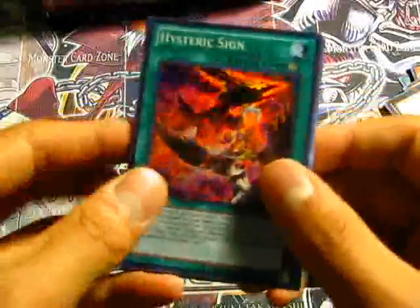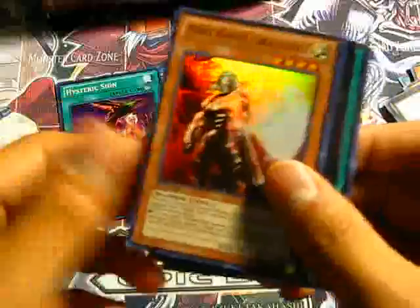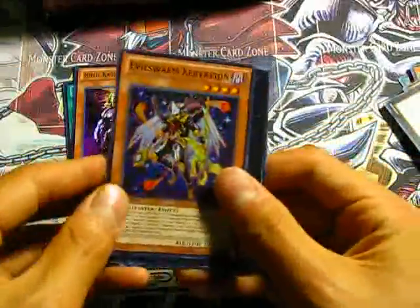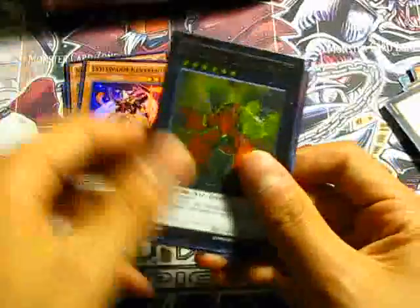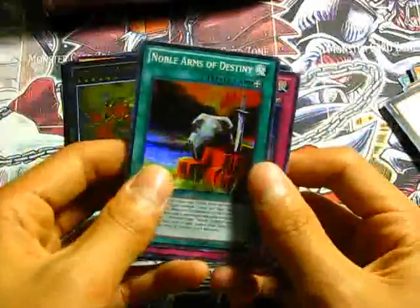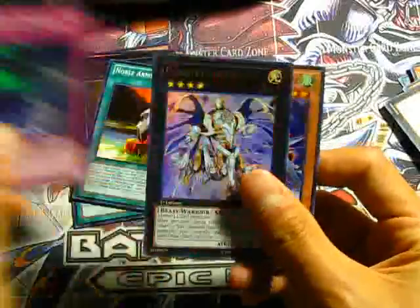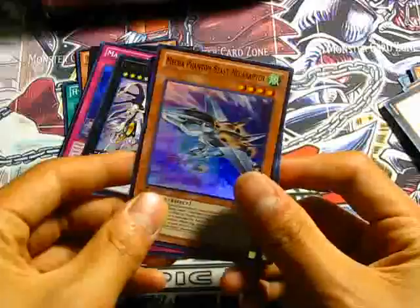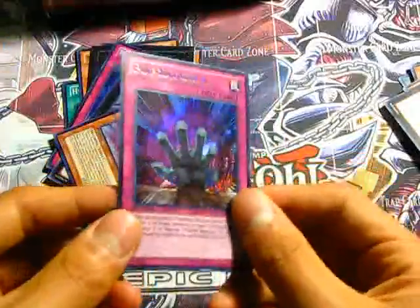So for the holos, we got Hysteric Sign, Noble Knight Gelwatchavad, Evilswarm Kerykeion — really happy about that one. An Ultimate Gauntlet Launcher, cool looking card. Noble Arms of Destiny, Maldosha Knights, an Ultra Constellar Omega, Super Mecha Phantom Beast Mega Raptor, and a Secret Pinpoint Guard.